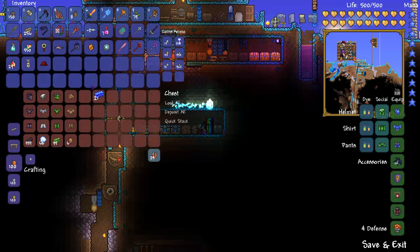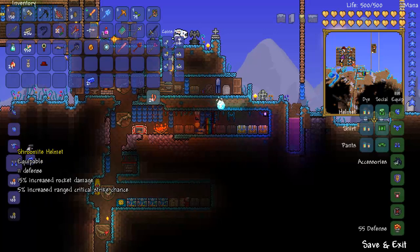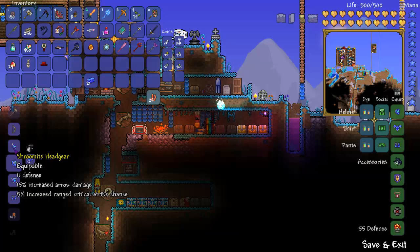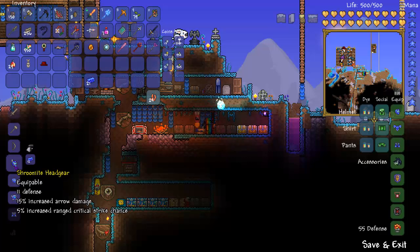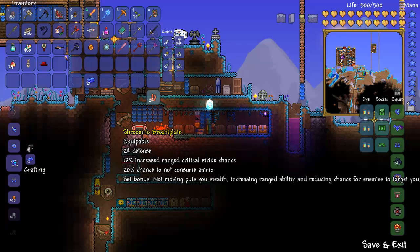You craft it at a Mithril anvil — which is my crappy chest area, not really organized. I've got the pieces here. I don't actually have enough to make a breastplate, but that doesn't matter. The Shroomite headgear does arrow damage and the helmet does rocket damage. The set bonus is: not moving puts you in stealth mode, increasing your ranged ability and damage to targets.